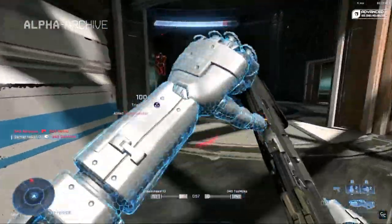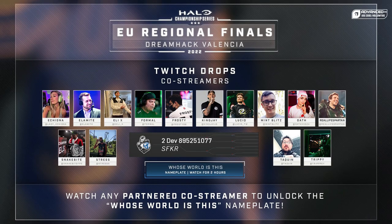Next up for the HCS Twitch Drops, we have the Whose World Is This Nameplate. You have to watch one of the co-streamers. That includes Echidna, Eli, Mint Blitz, Oath, Tokwin, and some others.